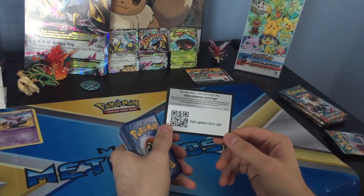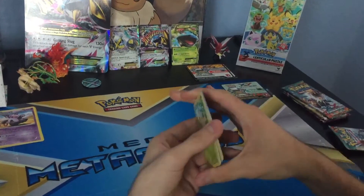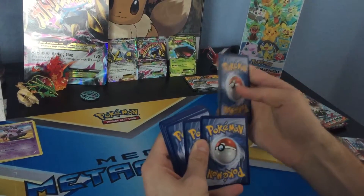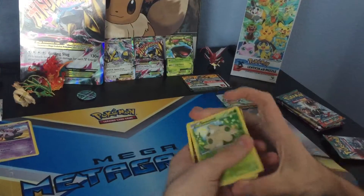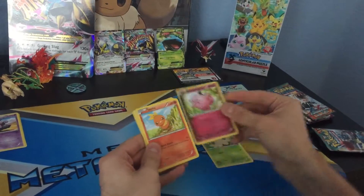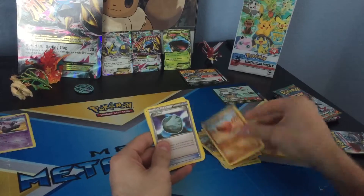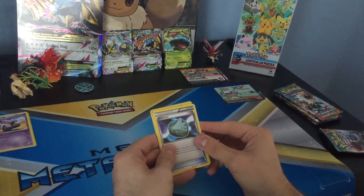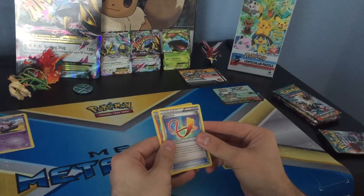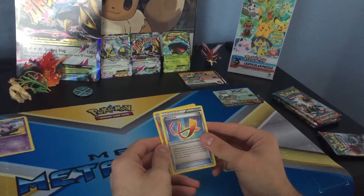A code card. So we have a Shroomish, Clefairy, Torchic, Minun, Trap Finch. A Sail Fossil Trainer, a Toll Retriever Trainer, and a Focus Sash Trainer.